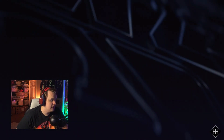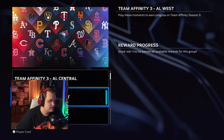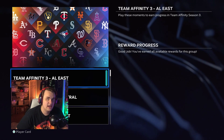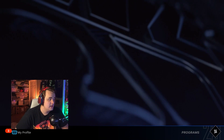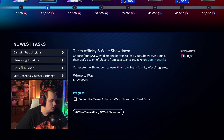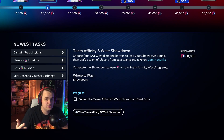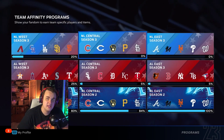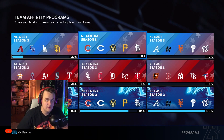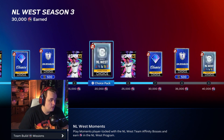In the Team Affinity menu, you're going to want to do the moments first for every division. Go to the main menu, Quick Play, click on Moments, then go into Team Affinity and knock each one out one by one — that saves time compared to going through the Diamond Dynasty menu. Step two, after you've finished all the moments, go into each individual Team Affinity showdown and complete that as well — that's going to net you 20,000 Team Affinity points per showdown. Complete every showdown for each division: one for the West, one for the Central, and one for the East. Complete those three showdowns and all the moments and you'll have a solid base to start off with.